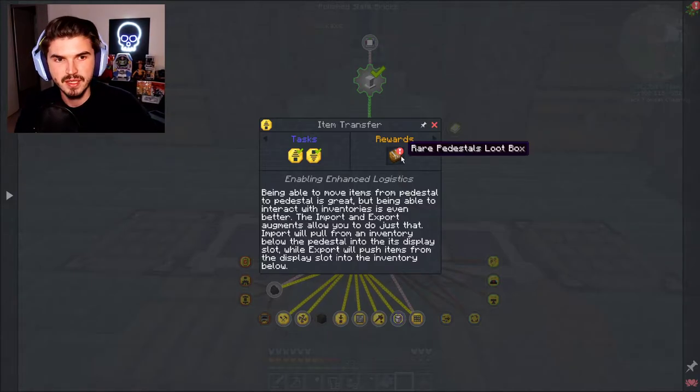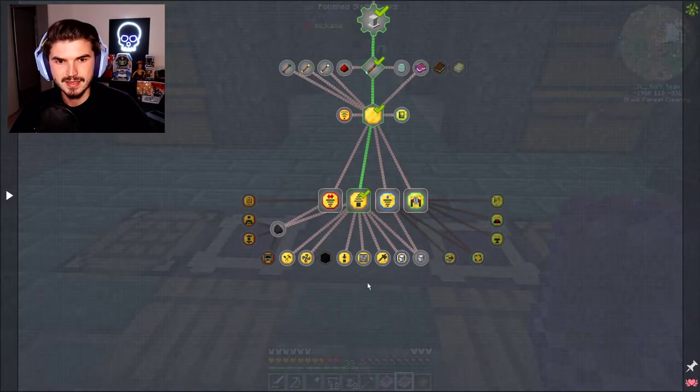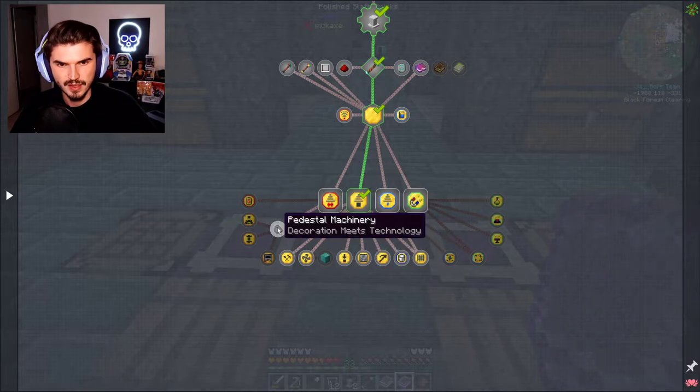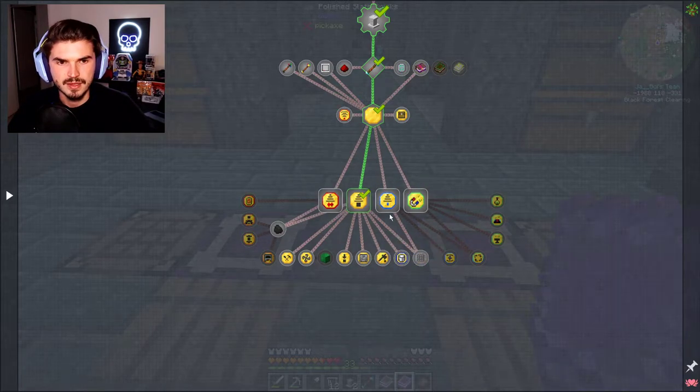We're also going to get another rare pedestal loot box here, and it looks like we got multiple from that — which did unlock a whole bunch of stuff, including some of the stuff down here as well. Even though it was tied to the energy transfer one, it unlocked a lot. I guess if you didn't want to go this path, going down the other path would unlock it as well, or maybe you need certain ones for certain things — I have no idea.